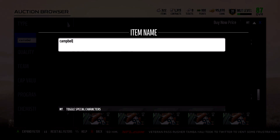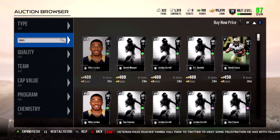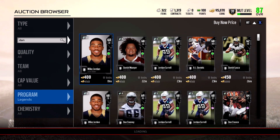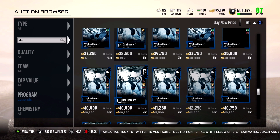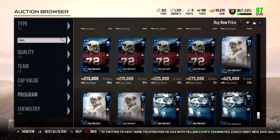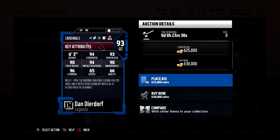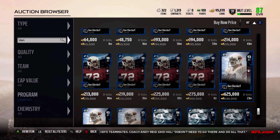Now the two new legends — one of them is Dan Dierdorf. I don't know how to spell it so I'll just go to the legends program and look him up. There he is — 93 overall. He has 94 strength, 93 run block, 90 pass block, 94 impact blocking, 90 awareness, and 96 acceleration. That card is beastly — great right tackle. I don't want to go too deep on him but he looks like a beast.